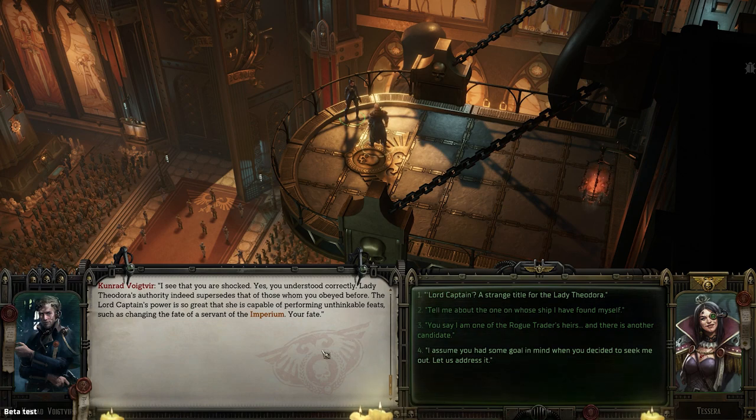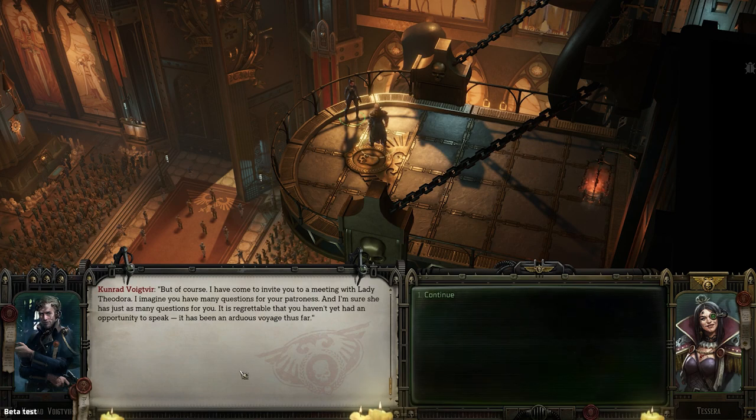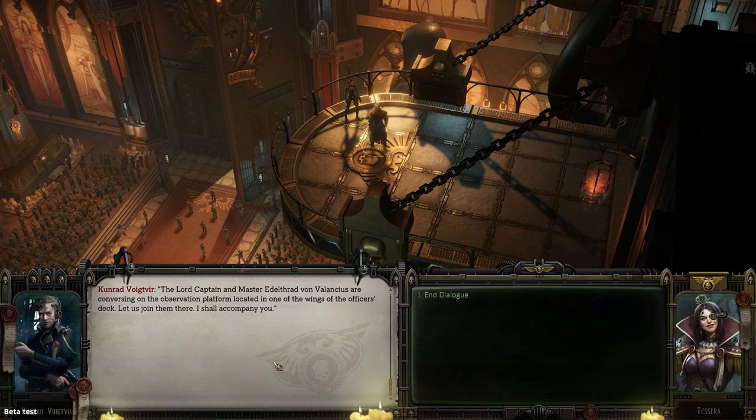'I see that you're shocked. Yes, you understood correctly. Lady Theodora's authority indeed supersedes that of those whom you obeyed before. The Lord Captain's power is so great she's capable of performing unthinkable feats, such as changing the fate of a servant of the Imperium — your fate.' 'Lord Captain is the title that was established in the annals of the Lex Imperialis at the time when the first rogue trader entered the God Emperor's service. Therefore it is sacrosanct.' 'But of course — I've come to invite you to a meeting with Lady Theodora. I imagine you have many questions for your patroness. I am sure she has just as many questions for you. The Lord Captain and Master Edelthrad von Velenkis are conversing on the observation platform in one of the wings of the officer's deck. Let us join them there and I shall accompany you.'